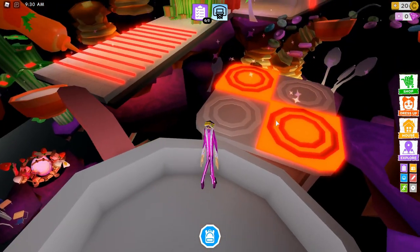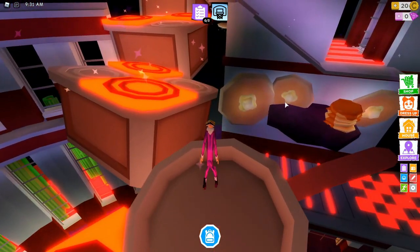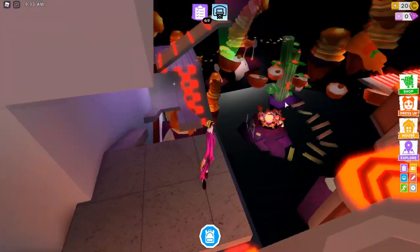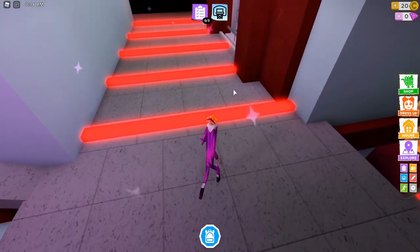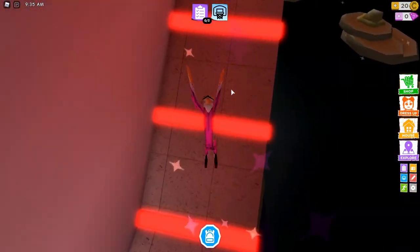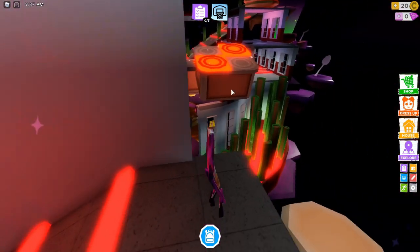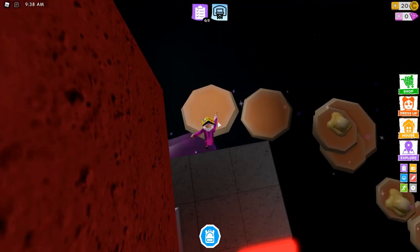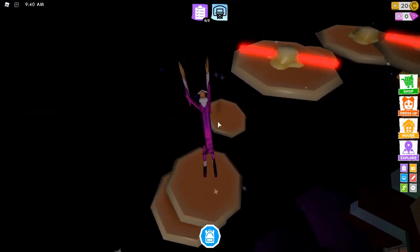Next we have these little stovetops — do not touch the orange bits because that will kill you. Pretty self-explanatory, you shouldn't have any trouble with that. Just jump over this little gap and jump over these lasers like normal — this is basic obby stuff. Now remember, this obby has no checkpoints, so if you have fallen you've probably figured that out by now. You're going to jump on these little pancakes here, just keep jumping.